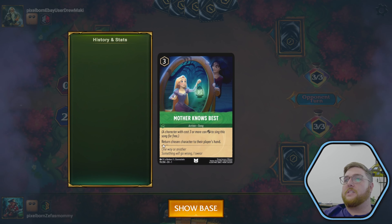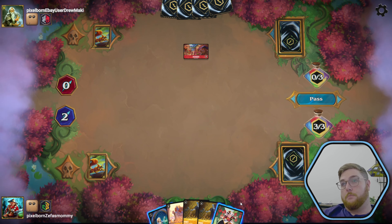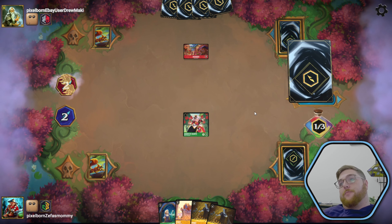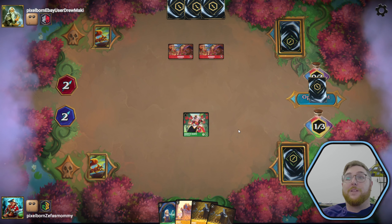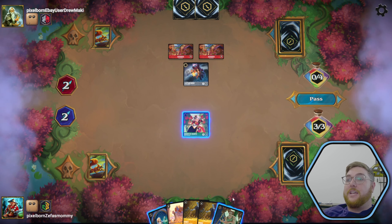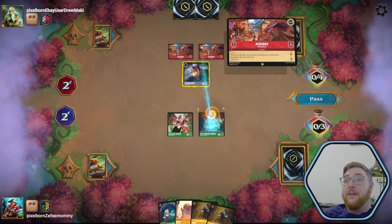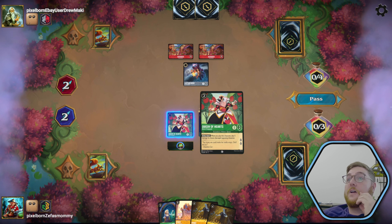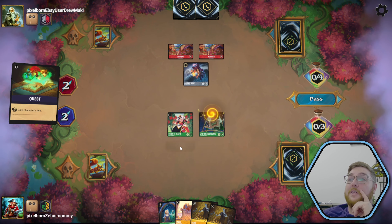Return chosen character to their player's hand — they have an Agrabah. Huge damage. All we can do is play that. We wish we had a Hades. Two Agrabahs — holy moly — and a Captain Hook. We get a Lyle Tiberius Rourke, aka not ink. So we just play him, give Hook reckless. We already know we quest for two.